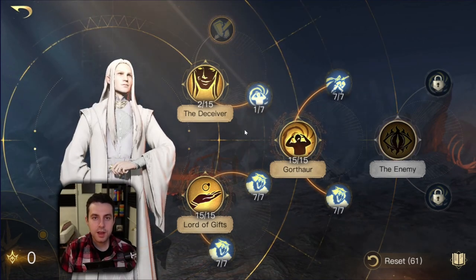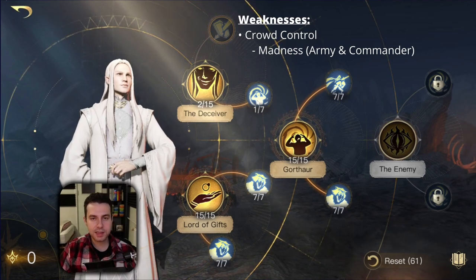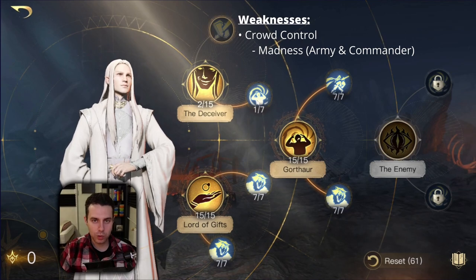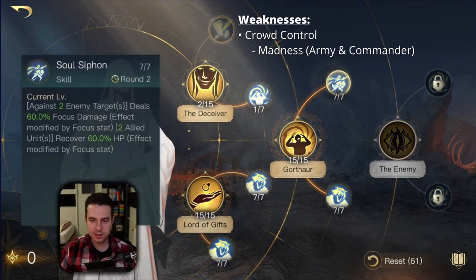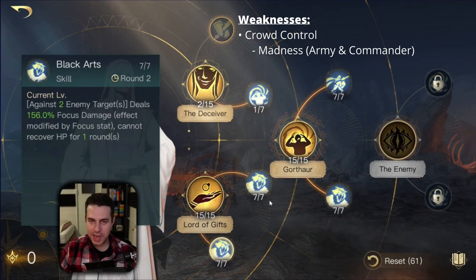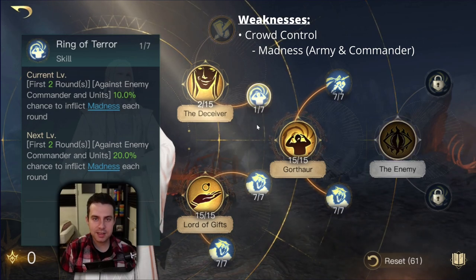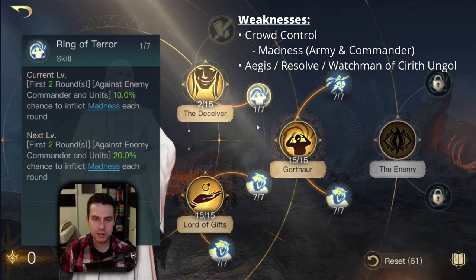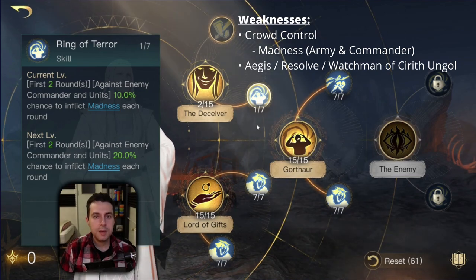Let's summarize Sauron's weaknesses. His first weakness is that he is weak against army and commander madness. He's weak against army madness because he is most likely going to run three units in his army, and the more units you have, the more vulnerable you are. He is weak against commander madness because he has lots of focus damage dealing skills and could potentially nuke his own army. His second weakness in the Madness build is he is weak against mechanics that counter commander and army madness - like Aegis or Resolve for army madness immunity.